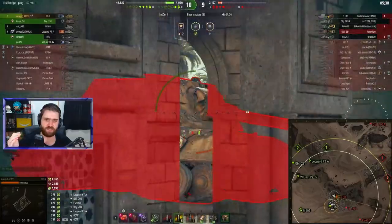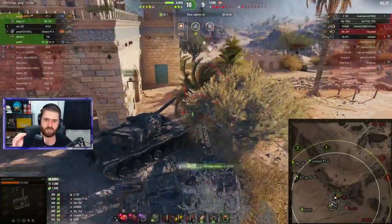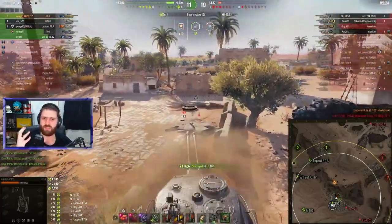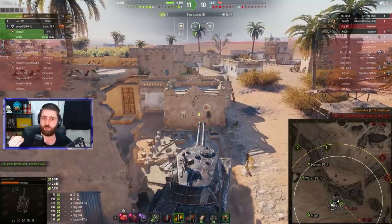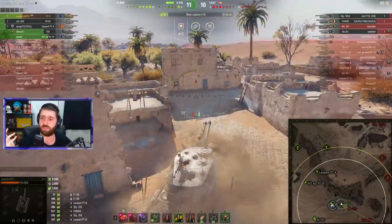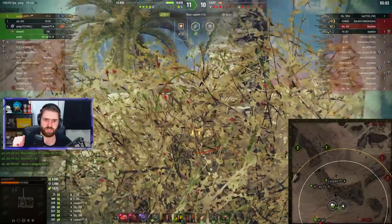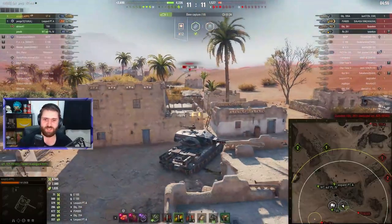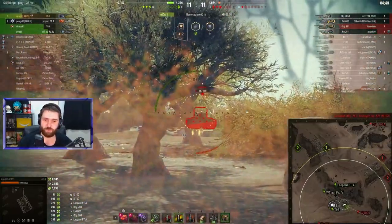E-100 fired - this is where you just go forwards and double, putting a couple into the lower plate to finish them off. Actually going with one shell - can we reload in time before the E-100 reloads? Yes indeed, getting the kill. The safer option: fire one, see if it goes through, fire another one, and if it doesn't go through you can pull back and wait for the reload. You actually made the correct choice. And now we're in the lead, up by 3,000 HP.